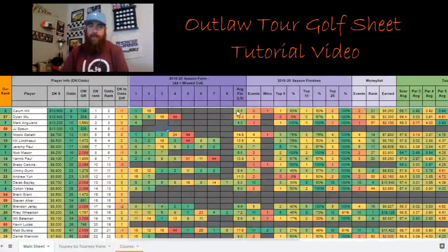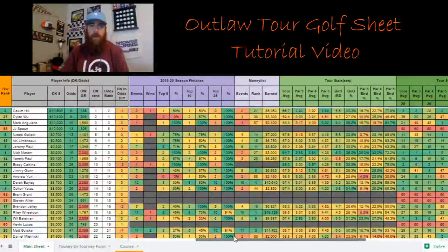Back to the main sheet — that gives you each player's last five tournaments and their average finish to throw into the model. Moving over, this is cumulative season finishes for the players: number of events, wins, top fives, top tens, and top 25s. The Outlaw Tour shows the percentage of the time they're getting top fives, top tens, and top 25s, so that's all there as well.